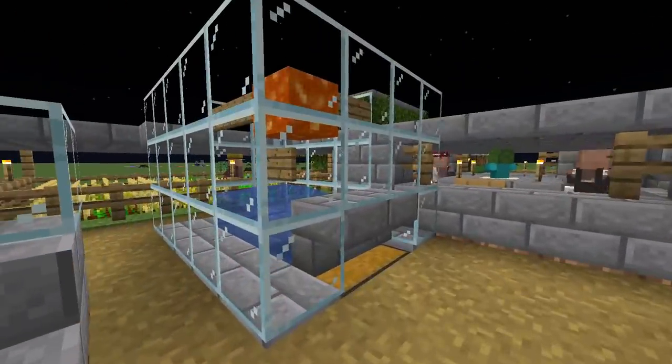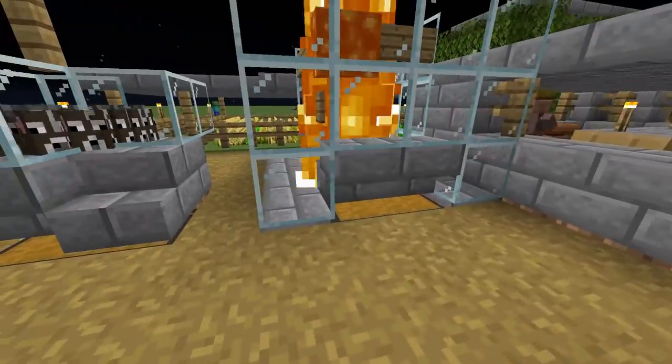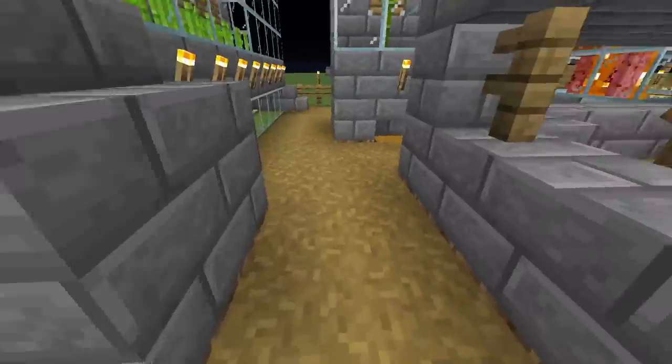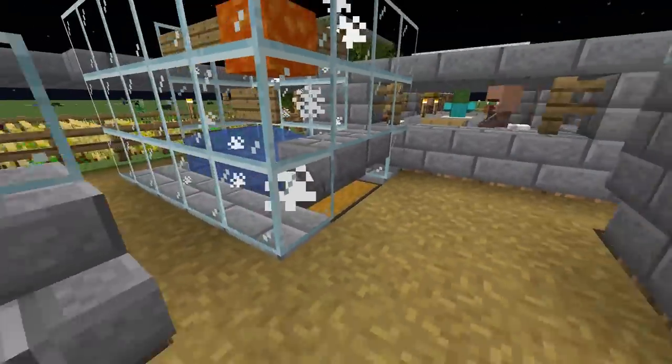Any blocks outside of the iron golem spawning chamber that could potentially cause an iron golem to spawn outside — and therefore not die, like poor Albert here — have been changed into path blocks, slabs, or any other block type that will not spawn an iron golem.